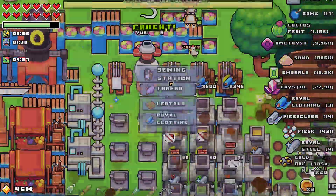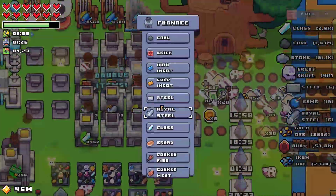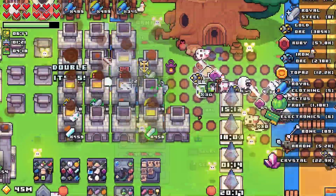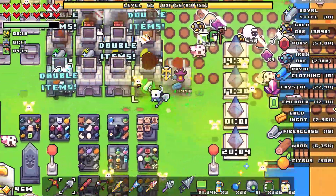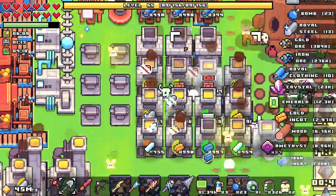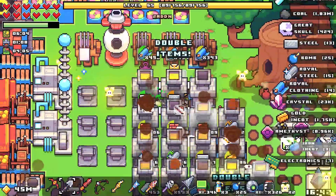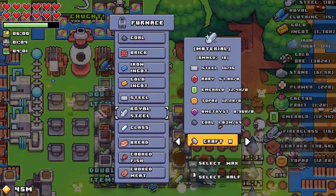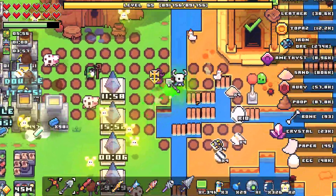We're all good with royal clothing. What are we bottlenecked on? The royal steel — the steel itself — and that's just because we're not okay. We're just gonna get all this going, all kinds of these, all kinds of those, all kinds of that. And then these are just gonna be all steel so that we can get even more royal steel, because that's our bottleneck — it takes a bunch of ingredients, like three processes.